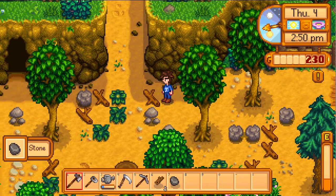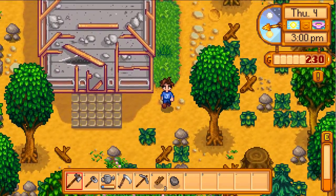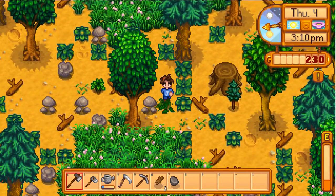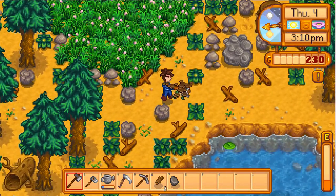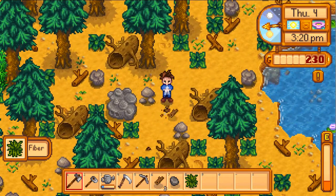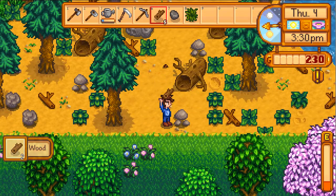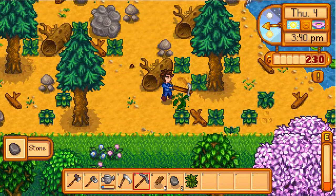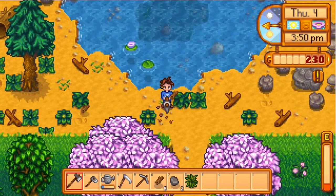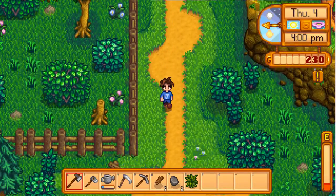Obviously you can't use an axe on a rock. There's also other ways to get down — there's this area down here I can reach. These big logs, you need to upgrade your equipment. Once you upgrade your equipment, then you can get them out of your way. There are big stumps too. Down here is another entrance out of your farm, and you go into this forest area.